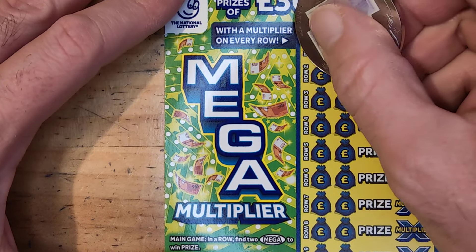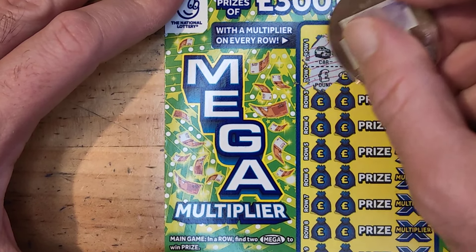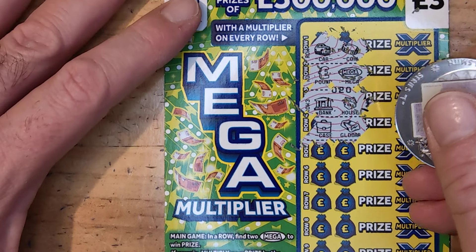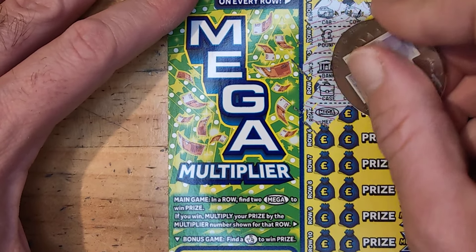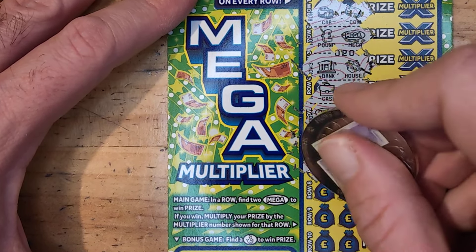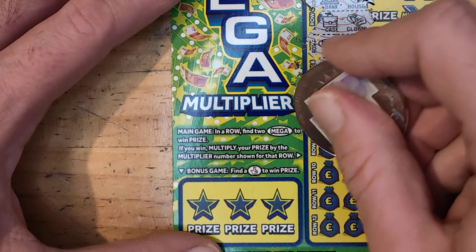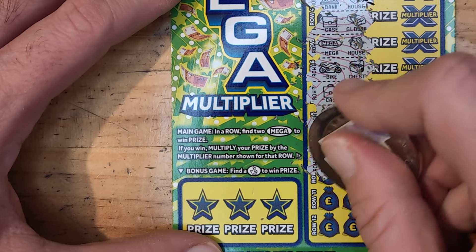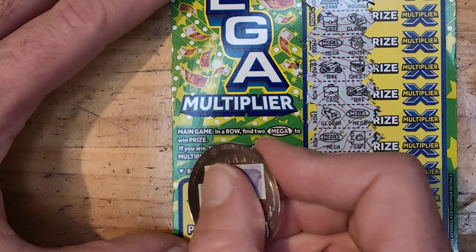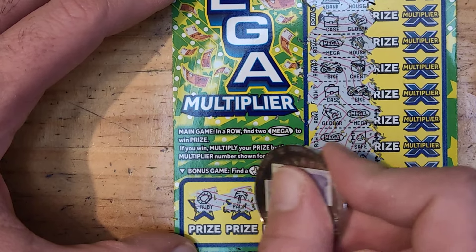Onto the next — car and coin, hound and mega, bank and house, case and gold bar, mega house, bike and chest, case and bike, gold bar mega, mega mega safe, mega safe wallet gold key, car mega and a key. We have ruby, palm and a necklace.